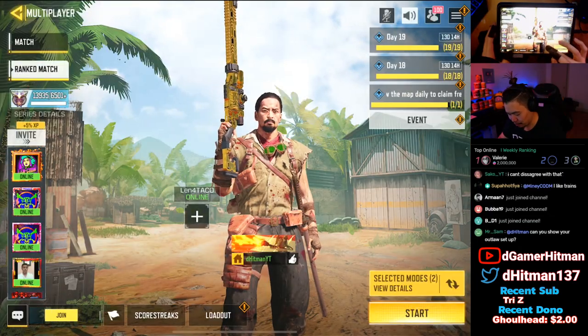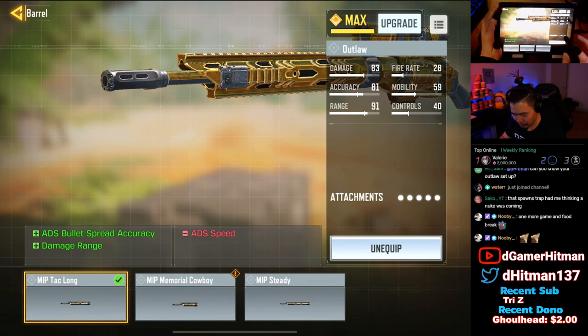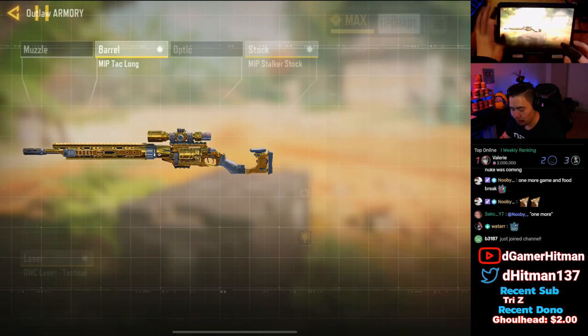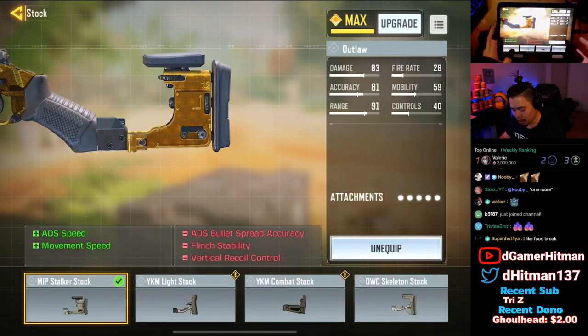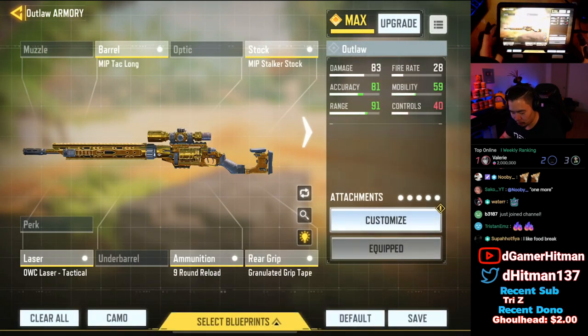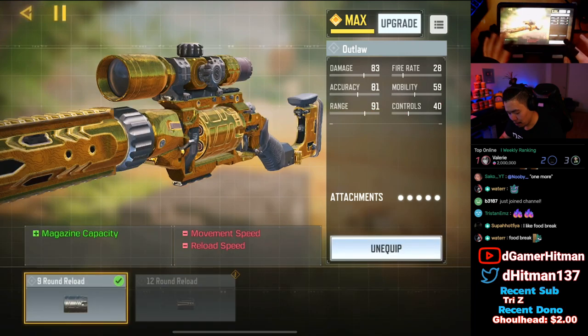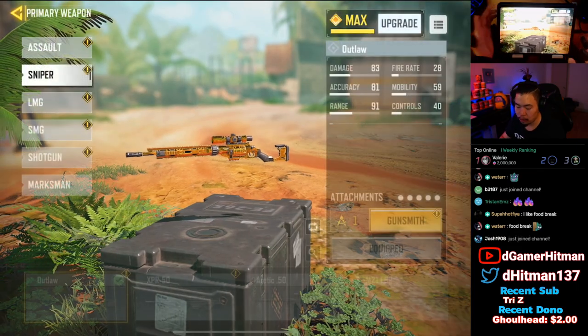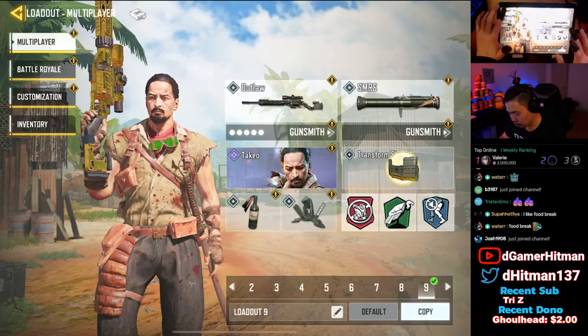We did a lot of quick scopes. Let me show you guys the Outlaw build. We have the MIP Tac Long just for the ADS spread accuracy, a little bit of damage range, lose a little bit of ADS speed — which is fine. Alternatively, if you want more ADS you can go with a different option, but I find myself using this build a lot more. We went with Stalker Stock. Everything else is not that important because we counteracted it with the MIP Long. 9 mag because 6 is not enough, and granulated grip. I don't find any muzzle that I really like, so honestly there's not much for attachments.